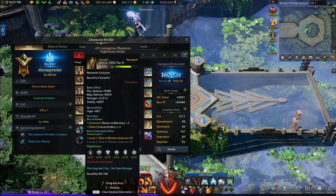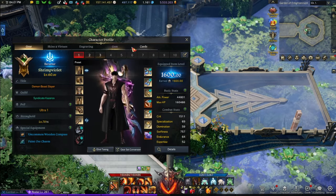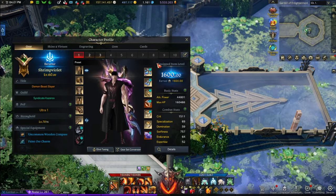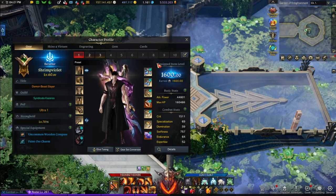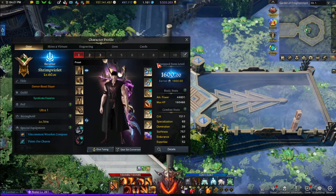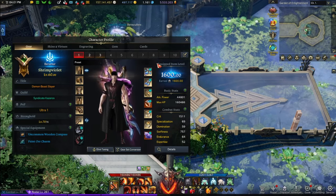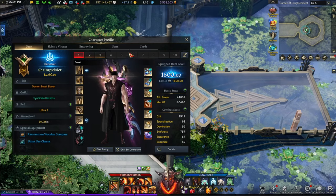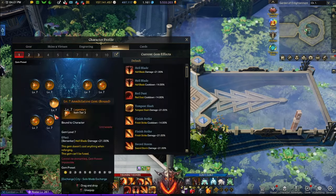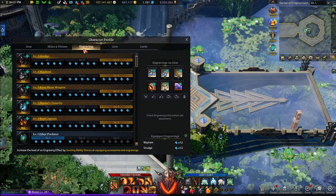If you don't have 35 set, all good — you shouldn't even have Transcendence because you can't access it at 1600. This character is just meant to funnel you some gold to give to your mains or characters close to 1620. This character will not be touched — no honing for this guy. As you can see, I'm using the solo mode gems on this character.